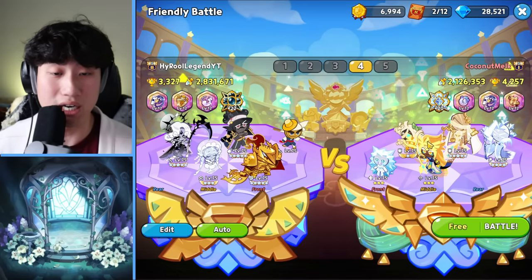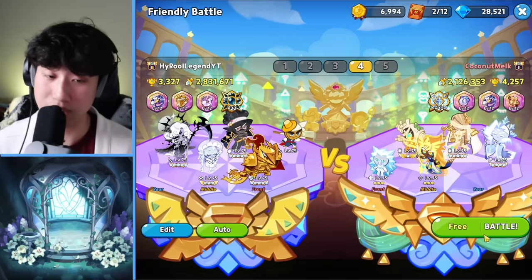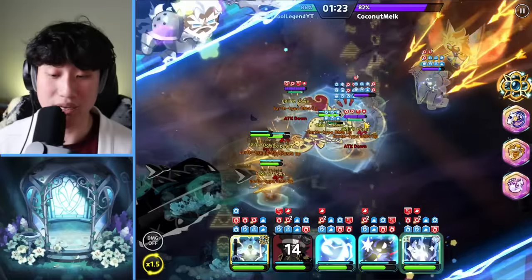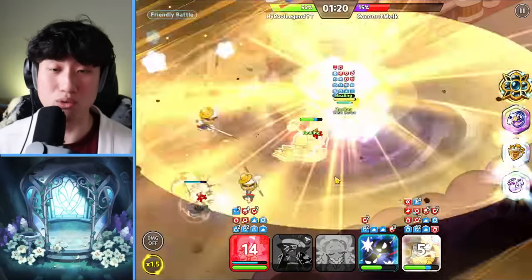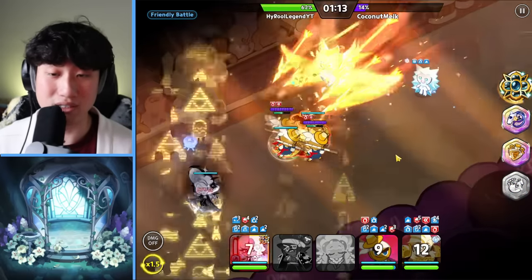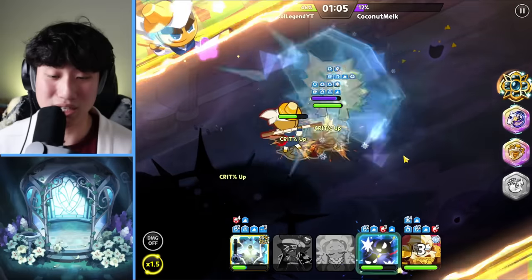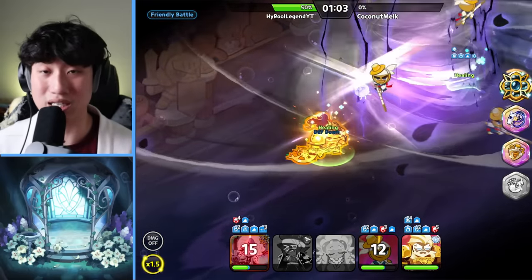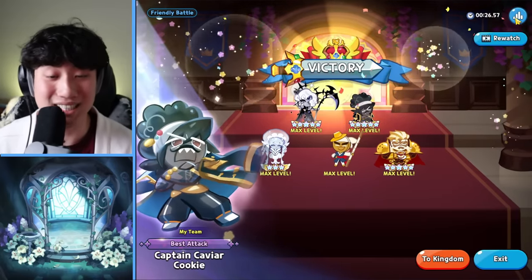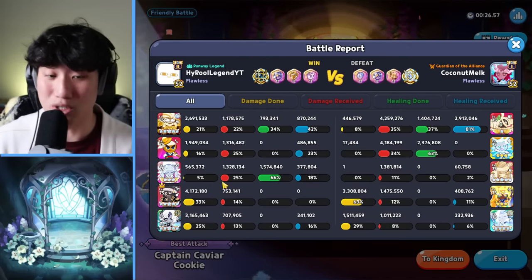Going up against some Guildmates with Fettuccine, Fettuccine, and Icicle Yeti. Frile Jellyfish, Rebel, then Captain Caviar — this time Rebel actually took the revive, but not a problem, it seems like we'll be okay. The Icicle Yeti is tanking some of the damage, but our Black Pearl and T-Knight survived. We're able to do the damage — Captain Caviar just threw so much damage right there.